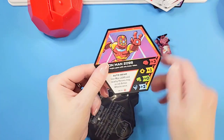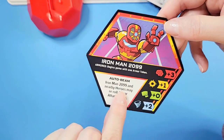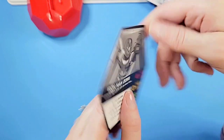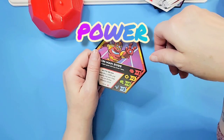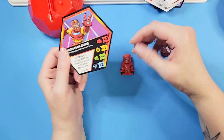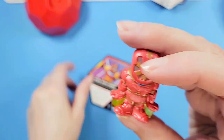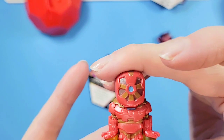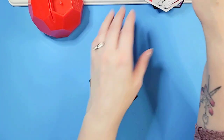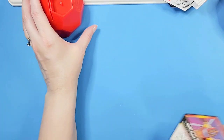Yeah, this is Iron Man 2099! Auto Beam is a feature that he can do. I like him — he's got like blasters coming out of his hands. Cool! So again, five bucks at the local Dollarama here in Canada, and I guess you can use your little battle ball to keep all your pieces and bits, so that's cool too.